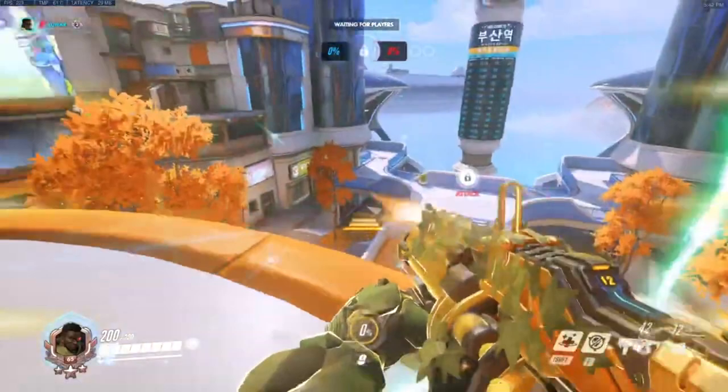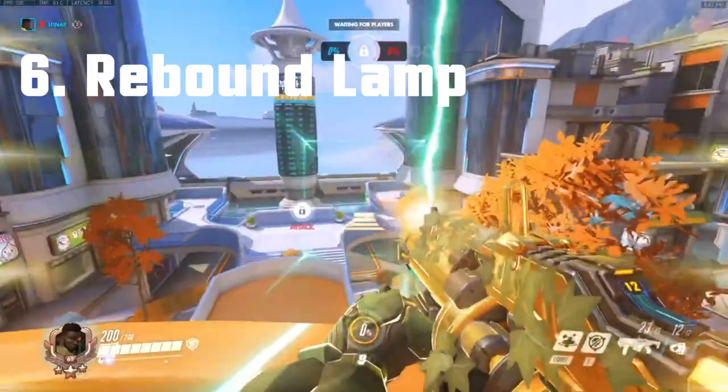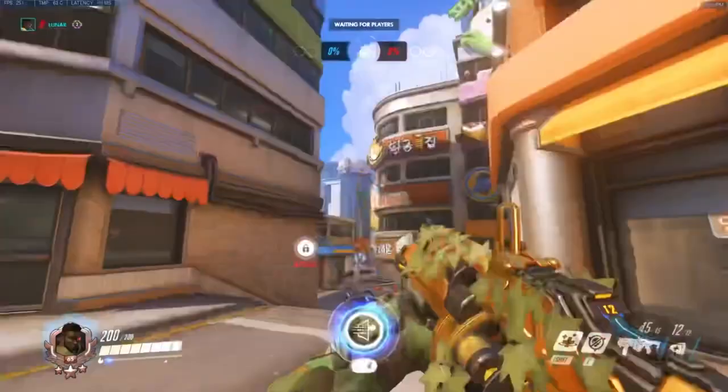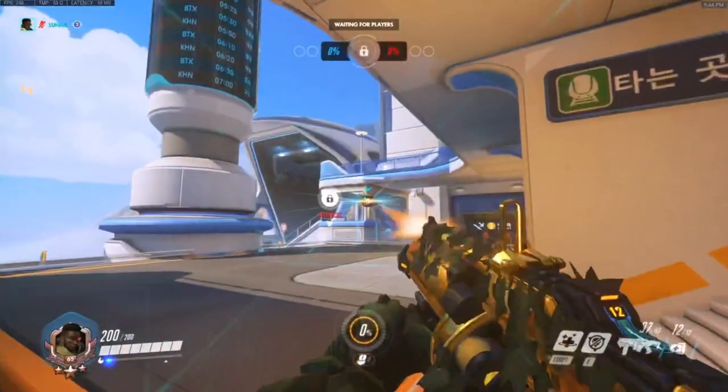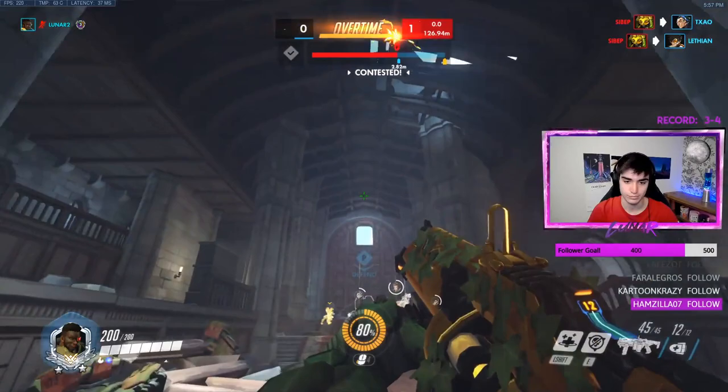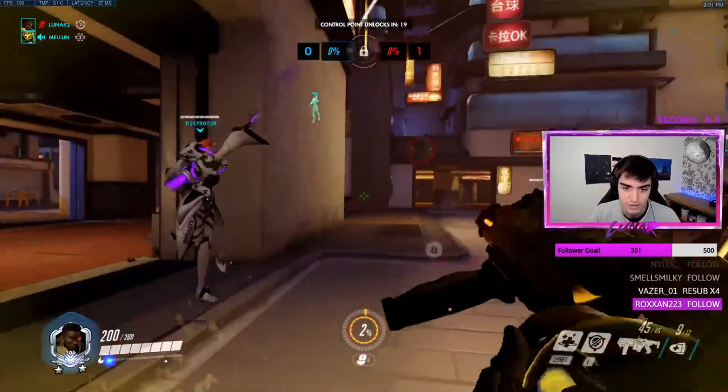Tip number 6: you can bounce the lamp off walls to reach spots and save teammates. Placing Baptiste's lamp is incredibly important and essential to his impact as a character. For example, if your Reinhardt is walled off by a Mei, you can look for a way to bounce the lamp off the environment to have it land and save him. This is harder than just using your exo boots to jump over the wall, but much safer and faster as you are not exposing yourself to, say, a Widowmaker.